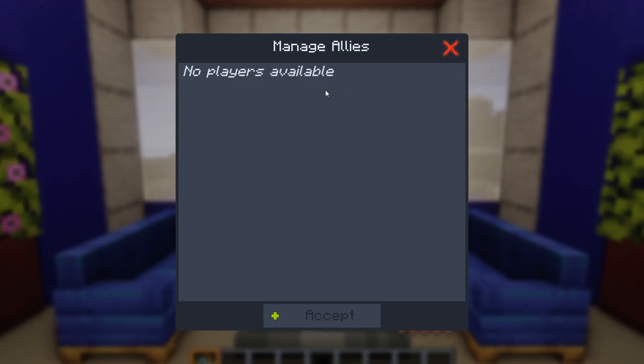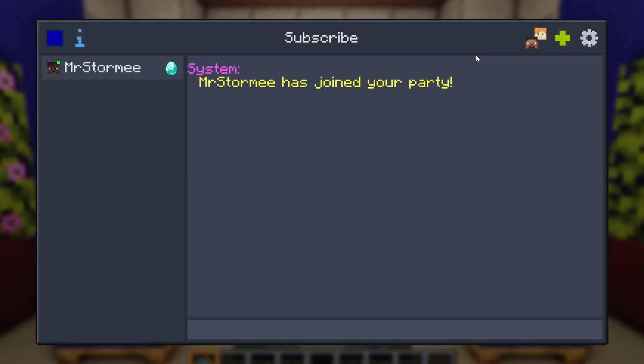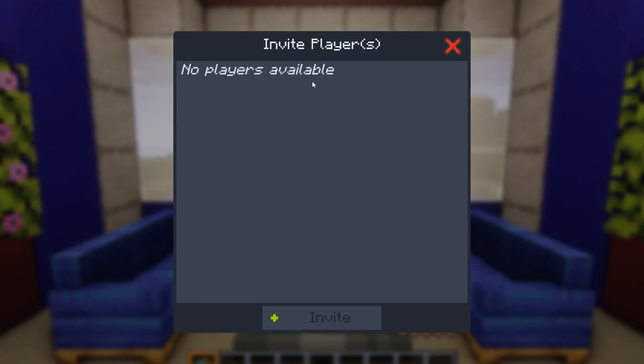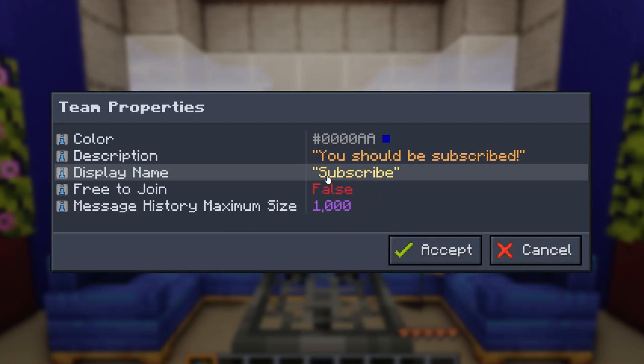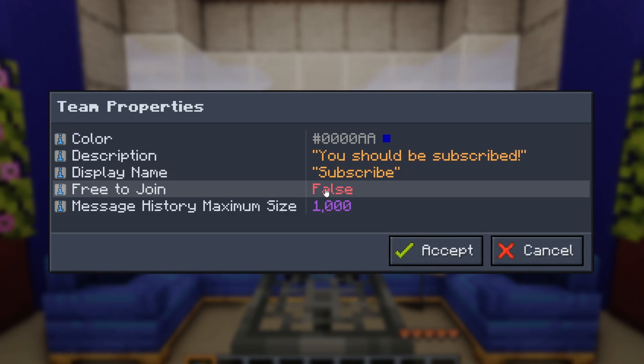The 'Invite Players' section lets you invite players to your party if you're on a multiplayer server. Under 'Settings' you can set the color icon, party description, display name, and the 'Free to Join' toggle. If 'Free to Join' is set to false, nobody can join freely — they must be invited or accepted.